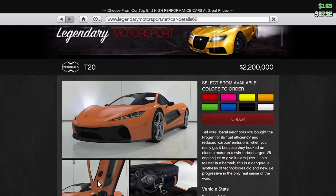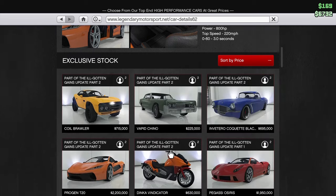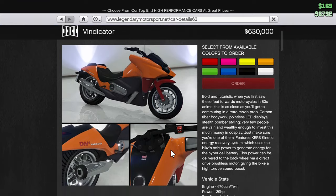This one is the good one — this is the T20. It's a brand new supercar, goes 220 miles an hour, 800 horsepower. Awesome, can't wait to get that one. And then the Vindicator finishes it off, and that's a brand new bike.